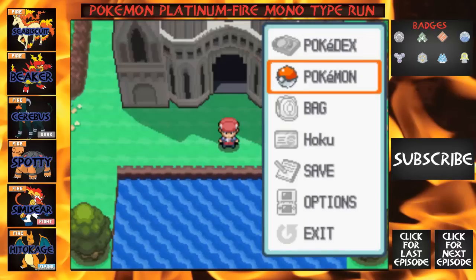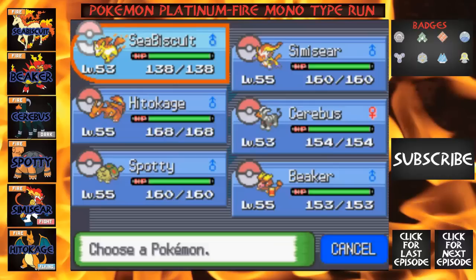I'm so used to Visual Boy Advance — I keep pressing Enter. Alright, so this is our team right now. We've got Seabiscate at 53, Simicere at 55, Hidakage at 55, Cerebus at 53, Spotty at 55, and Beaker at 55.